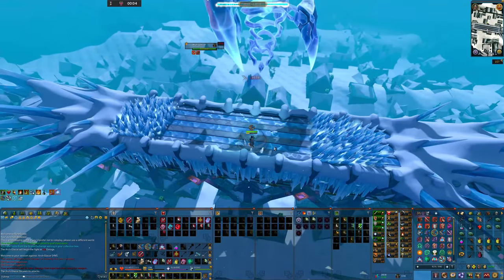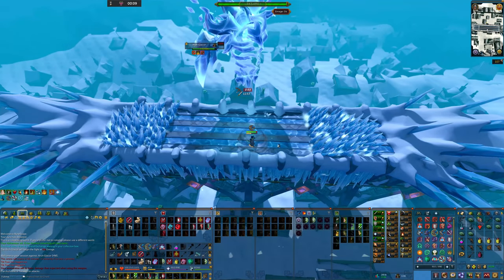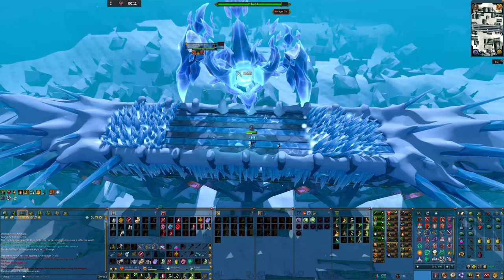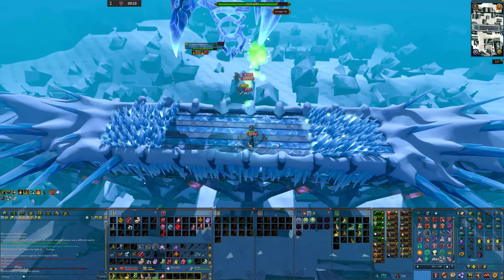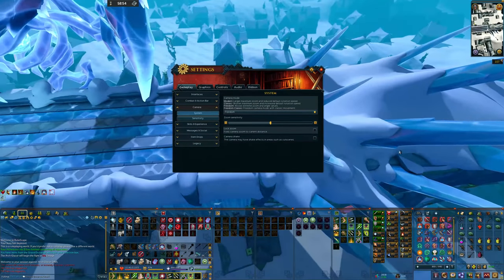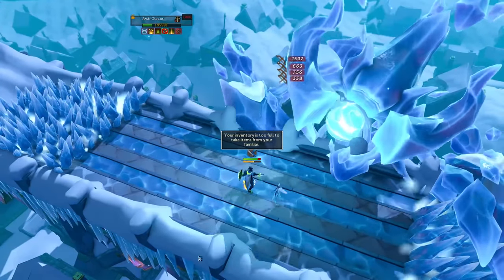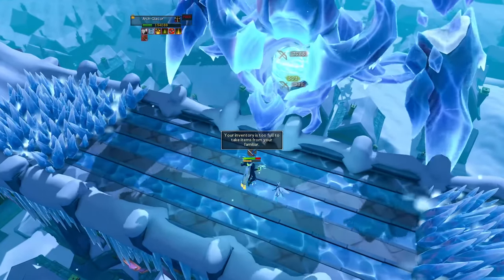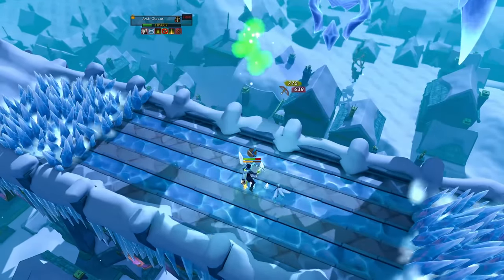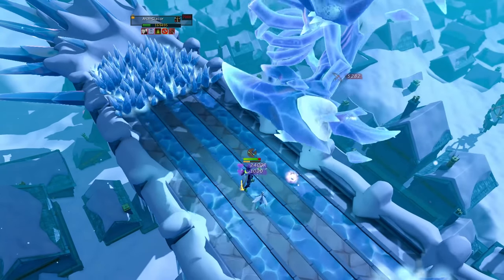Flurry is the final mechanic, where the boss starts switching attack styles. In normal mode it's simply magic and ranged; in hard mode he switches to melee as well. If you want an easier time recognizing the attacks, I recommend switching to the free camera mode and zooming out all the way. The flurry mechanic is the part of the fight where you can deal the most damage by using death swiftness and then your thresholds, but you need to keep an eye on the boss and switch your prayers constantly.